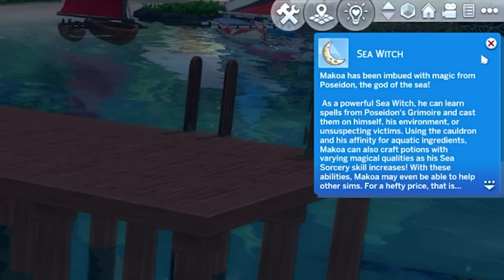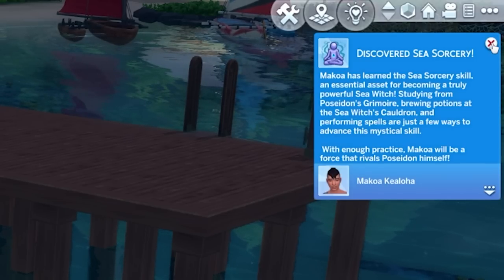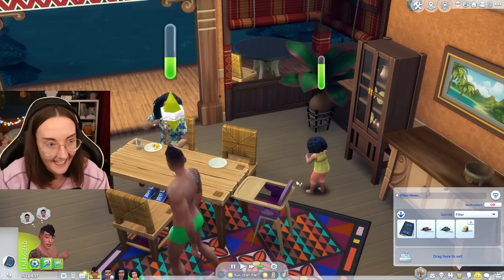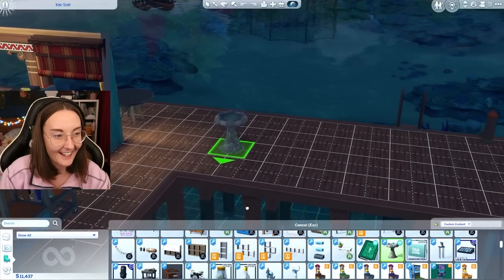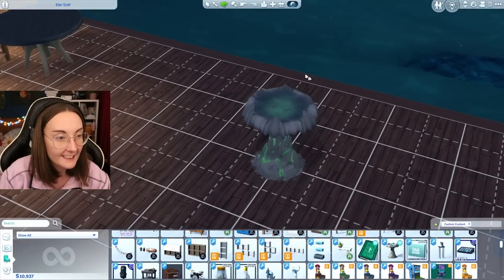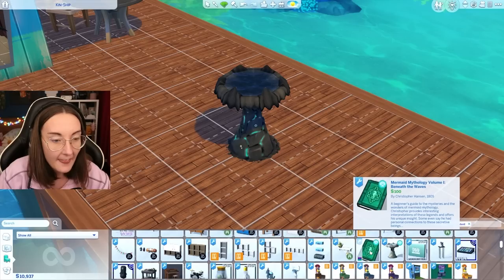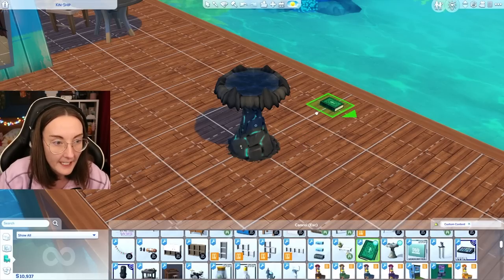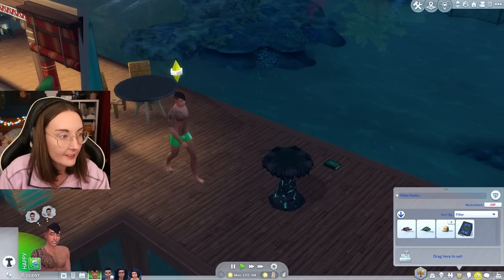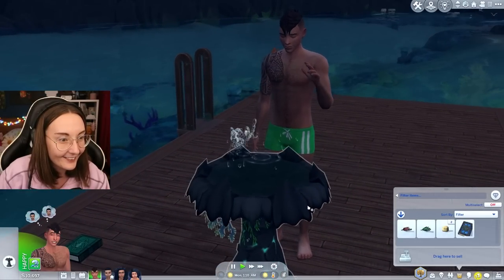With these abilities, Makoa may even be able to help other sims — for a hefty price. Makoa has learned the sea sorcery skill, an essential asset for becoming a truly powerful sea witch. We can learn Poseidon's look charm, imbue a blessing from the god of the sea, granting good fortune. Do you reckon we should buy ourselves a sea witch's cauldron? It's also not as big as the one for Realm of Magic, which is great. There are also books which teach you about being a mermaid — this one has a cute little seahorse on it. I'm fairly sure that brewing potions actually came in this new update, so let's see what Makoa has up his sleeve.